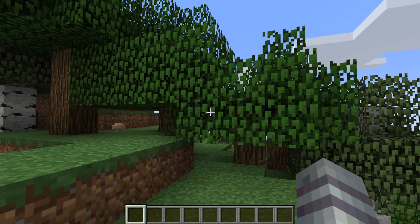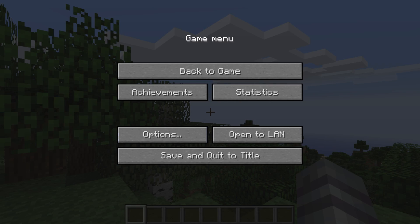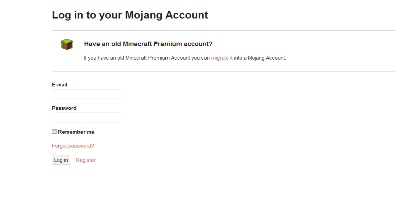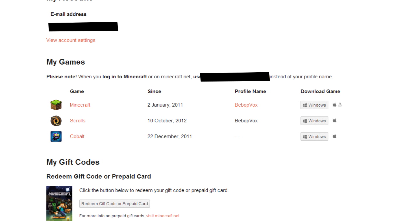Now that we are in game, all you have to do is hit Escape, then Options, then Broadcast Settings. Unfortunately, my computer does not support the integrated Twitch broadcasting service — the reason given is not very helpful, but good thing I'm here to tell you exactly how to solve this. What you want to do is go to accounts.mojang.com and log in. Once you're logged in, you're going to see everything that you own when it comes to Mojang — Scrolls, Cobalt, and all that jazz.